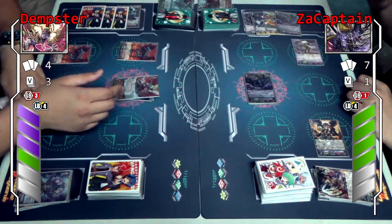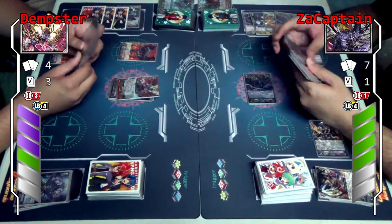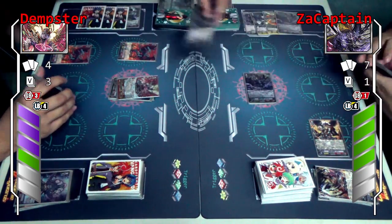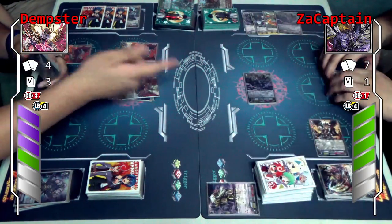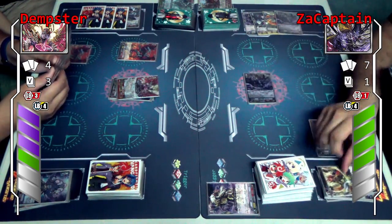And so I will bind — are you spending yourself with your hand? I'll bind this unit — Yasabayashi. And then you choose one card from your hand and drop it.